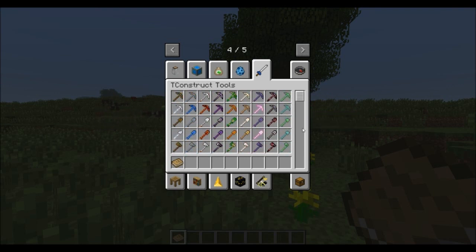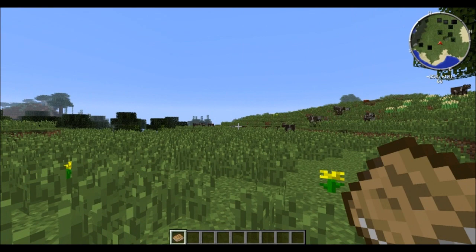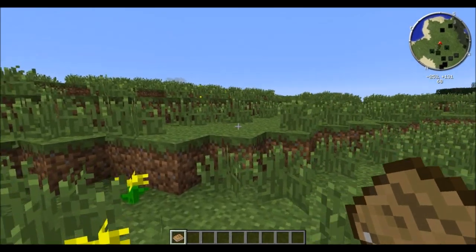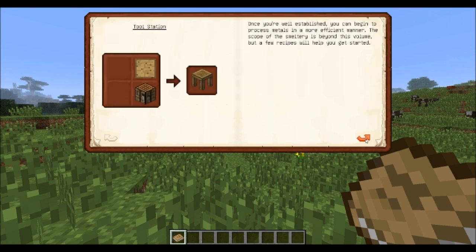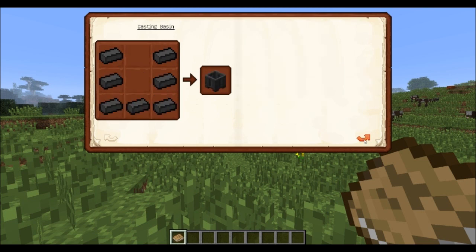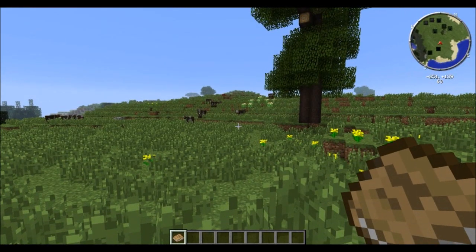The interesting part about this mod is how to get there — how to make the tools. There are some very nifty functionalities implemented, such as this book which you will get once you create a new world or log in for the first time on a server. You can simply read it and it will give you the basics on how to get started. As you progress, you will also be given further books, so you will always have to check back what is up next. But we are not going to read through the books — I'm going to simply explain what you can do in this video.